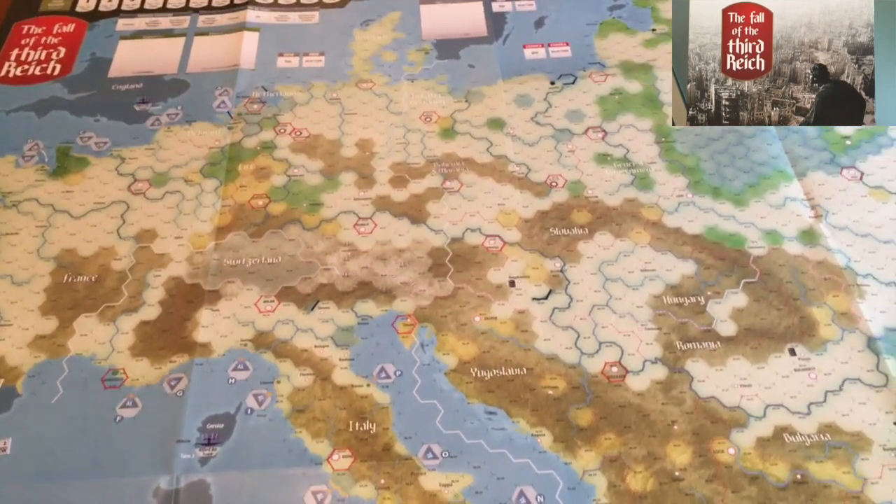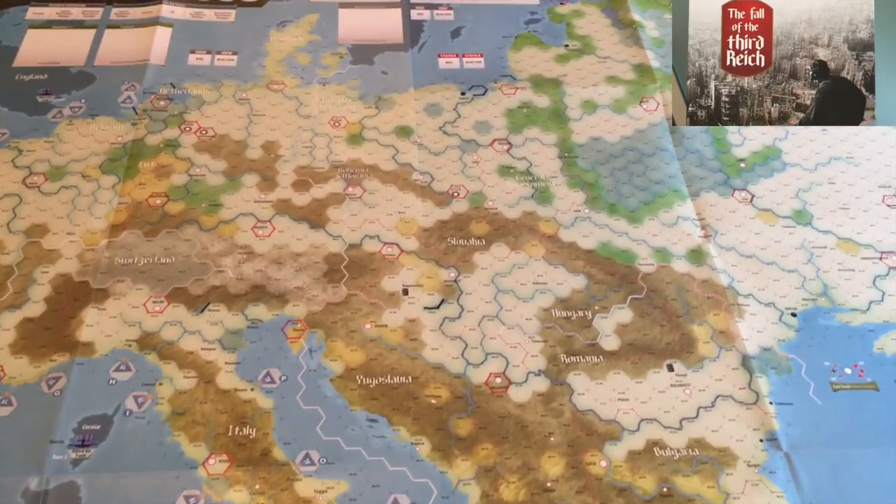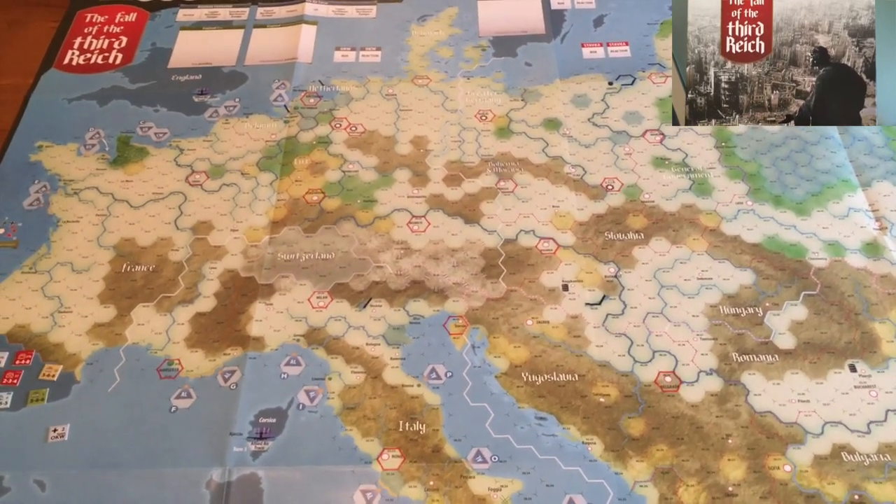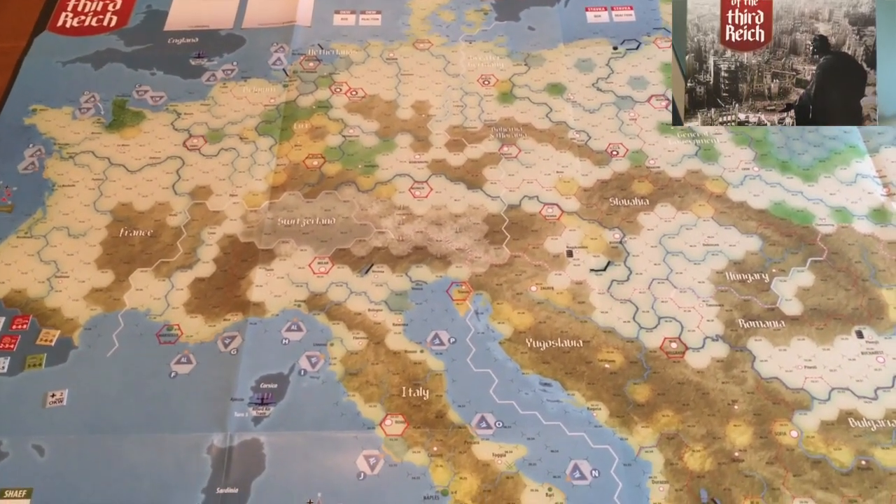Hi, welcome to Secret Wargamer channel. I just want to show you a game I've been playing recently. It's called The Fall of the Third Reich. It's designed by Ted Racer and published by Compass Games.